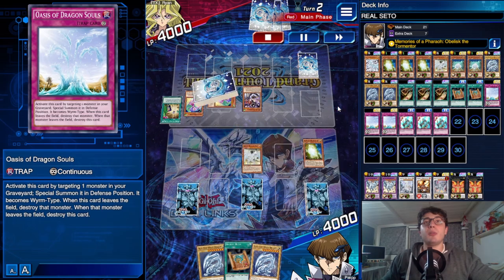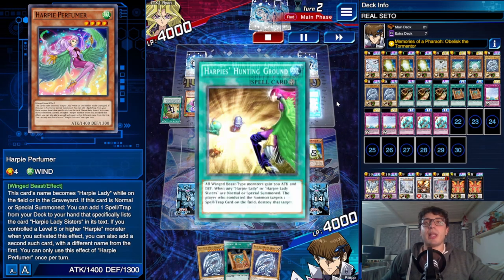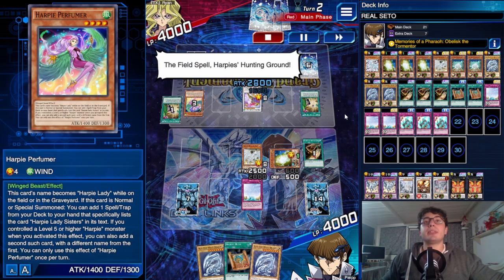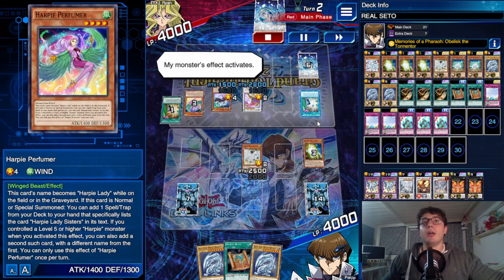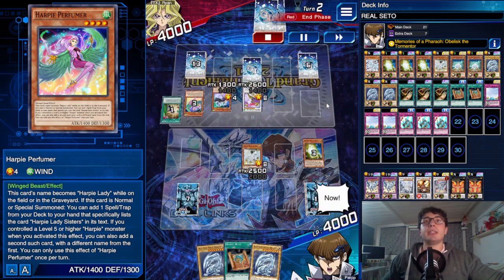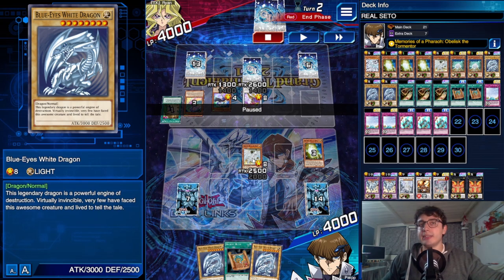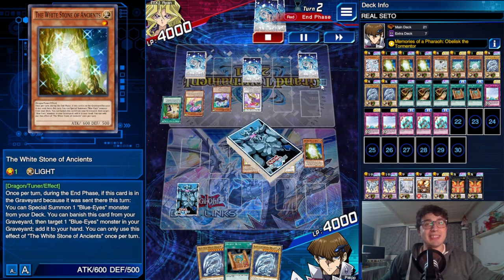The opponent is playing Harpies and opens Harpy Channeler to summon a Perfumer, with another field spell incoming. We use Oasis of Dragon Souls to summon the Stone. The opponent has Cyber Slash Harpy Lady to pop the back row, so the Stone is in the grave. He summons Harpy Oracle and recycles in the end phase, but doesn't attack — he knew I could tag out. So the Stone effect triggers again in the end phase.